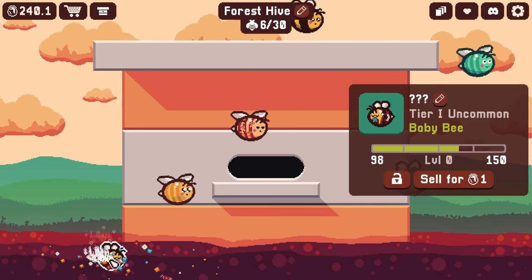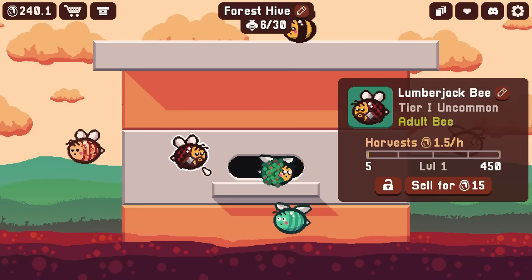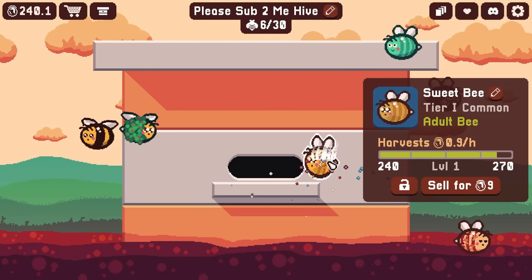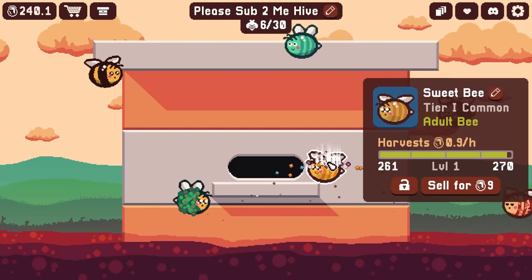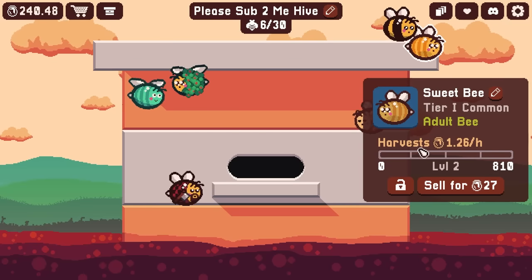All right little guy, you're my last unknown variable. He's the lumberjack bee — he's got a full-on beard. Do we trust this guy? This little sweet bee is the closest to evolving to its next level. I'm a little curious on what happens when it gets all the way to 270. Looks like it just increased its honey per hour production.